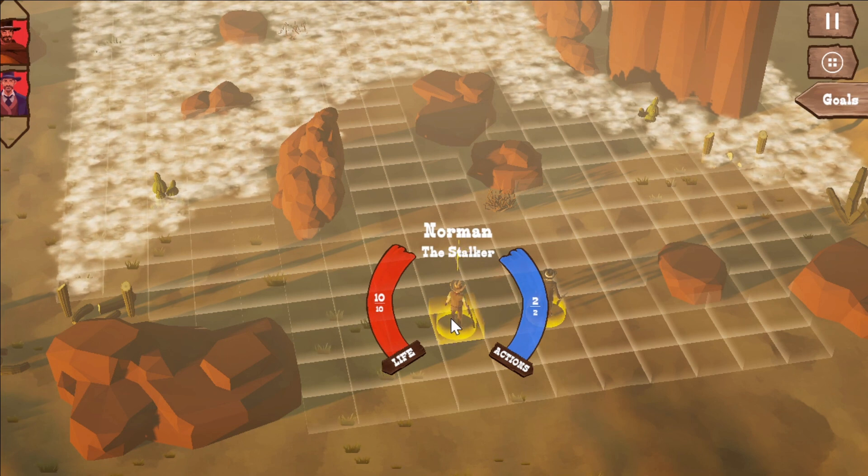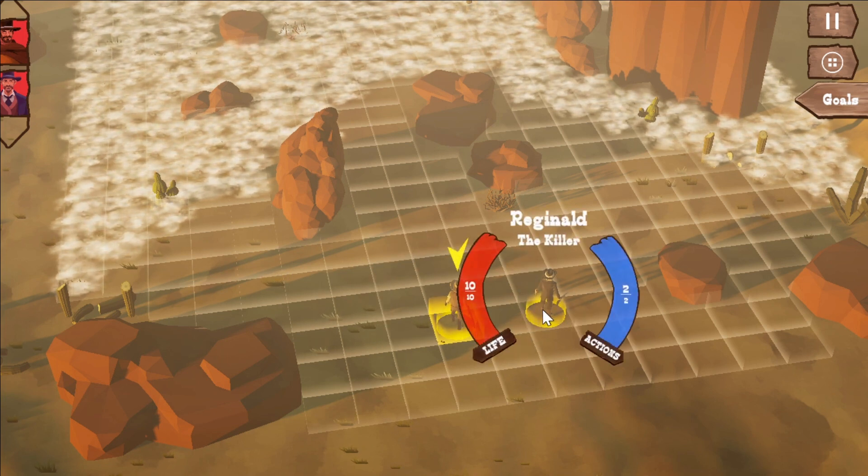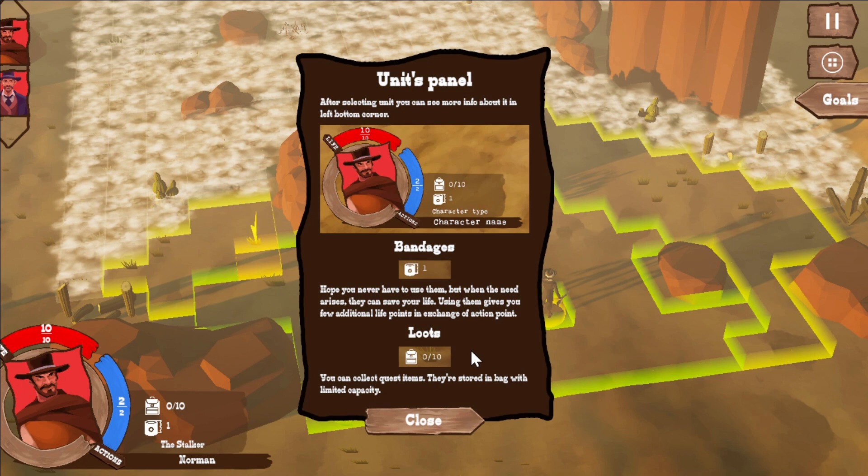We have Norman the Stalker, and then we have Reginal the Killer. After selecting the unit, you can see more info about it in the bottom left corner. Bandage — hope you never need to use them, but when needed they can save your life. And loot — you can collect quest items in distorting bags with limited capacity.